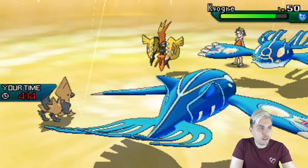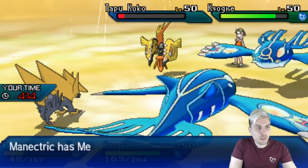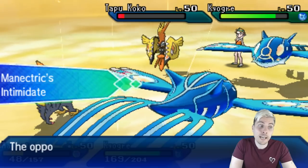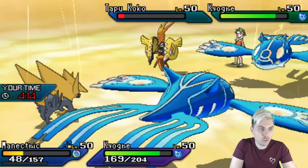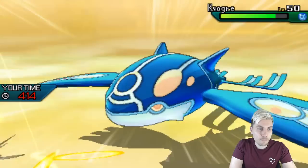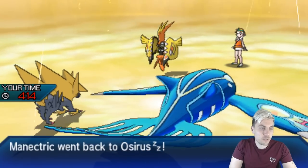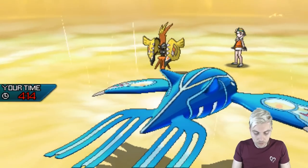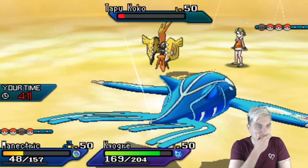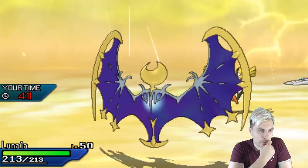Now let's Mega Evolve and get Lunala in. I'm kind of hoping that our Shadow Shield doesn't get broken — if the Koko protects here that would be the best case scenario for us. You'd have to imagine the Manetric is pressuring that protect. We're just going to protect that Kyogre. We might see a Dazzling Gleam. Wow — the Electric-type terrain is up. Manetric is just a beast. We'll get Lunala onto the field.